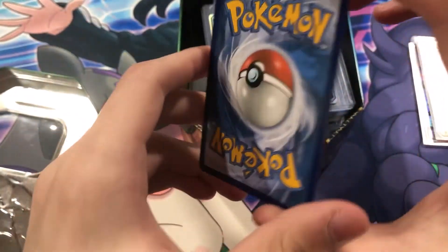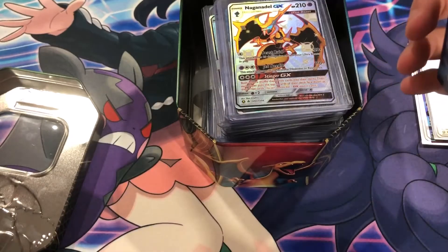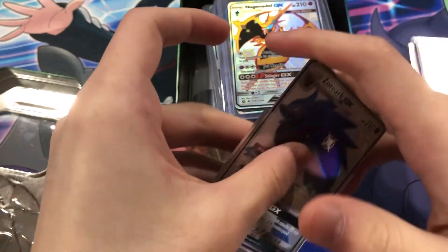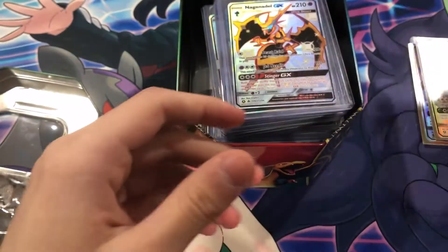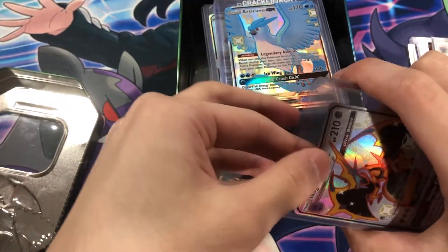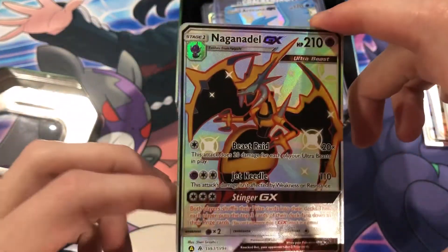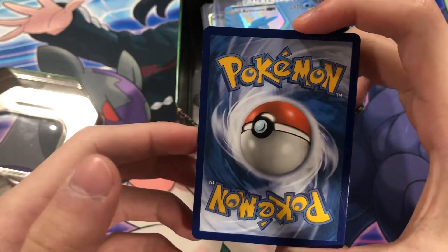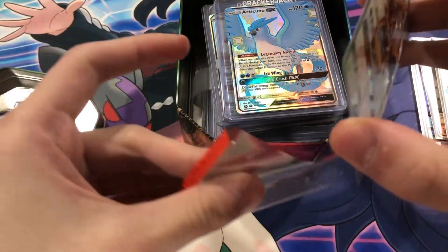That looks pretty nice — yep, nice card, nice condition. I'll probably try to grade most of these. Very nice. Gengar GX. Hidden Fates cards are just nice in general, honestly. Again, nice card.